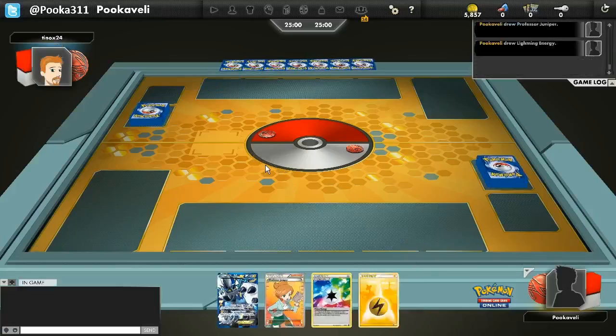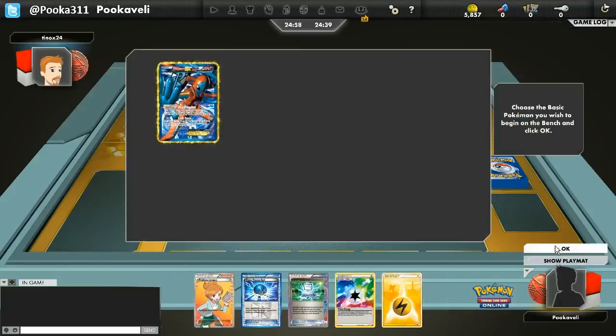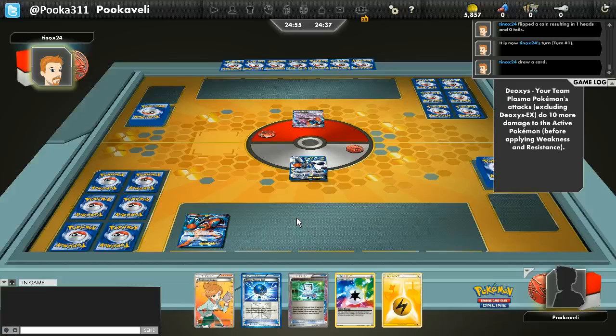What's up everyone, this is Pooka and welcome to another game I played on the Pokemon Trading Card Game Online. In this game we are going up against a player named TinoX24. I am going to be using what looks like a standard Plasma deck, but it's actually focused on Lugia EX. You play 4 Deoxys EX and 4 Plus Power, and you just try to take a bunch of prizes with Lugia very quickly.